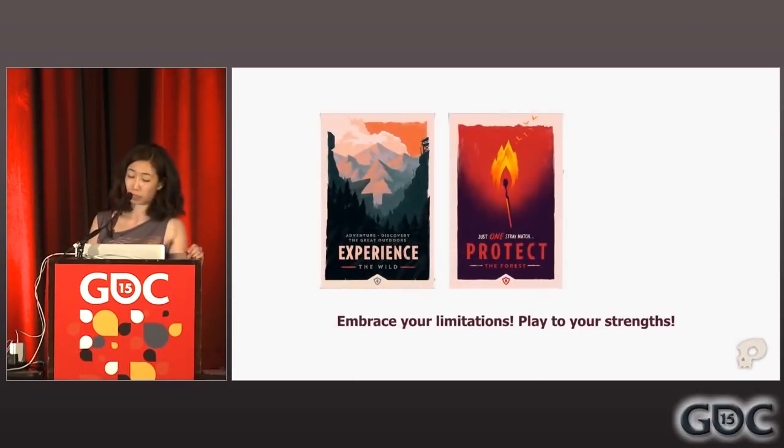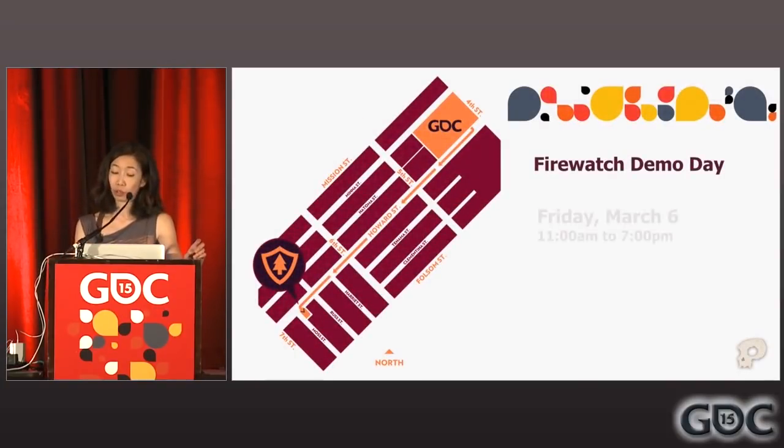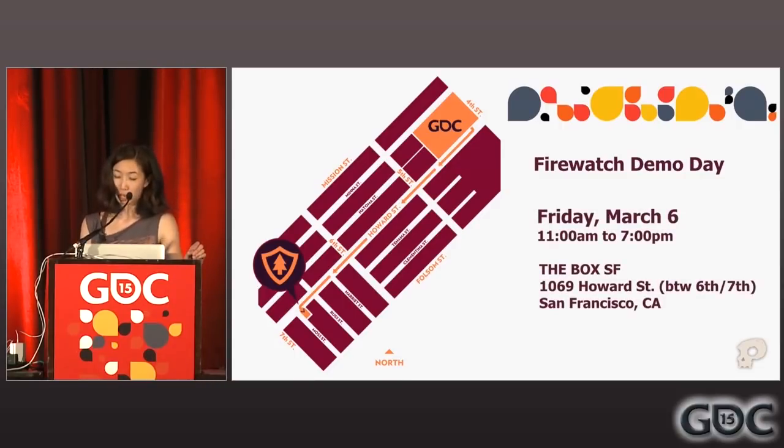Okay, some final thoughts. I would like to encourage you all to embrace your limitations. A lot of the art and process decisions we have made developing Firewatch are defined by the people and technology we have available to us. Knowing what your limitations are and working within them can be very empowering — they can push you to play to your strengths, and when you do that you can create amazing things with a small team. Lastly, I want to invite you all to our demo day this Friday — it's from 11 to 7 on Howard Street between 6th and 7th, only 2 or 3 blocks from here. We have transformed a bit of SoMa into a little forest, there are real trees and everything. You can play Firewatch there, we have demo stations, and it's a free event — you don't need a GDC pass, so bring a friend.